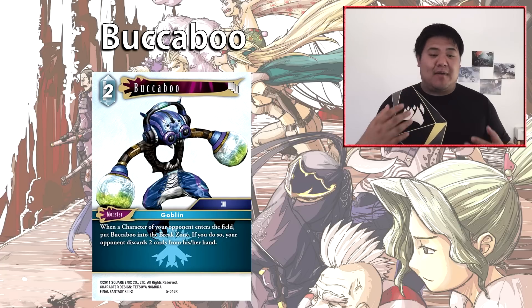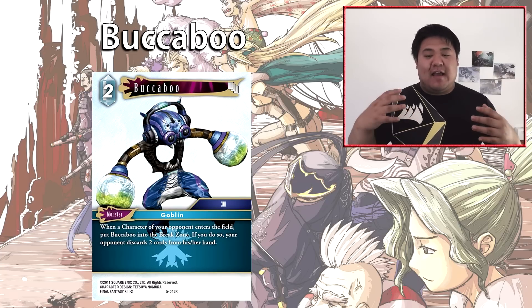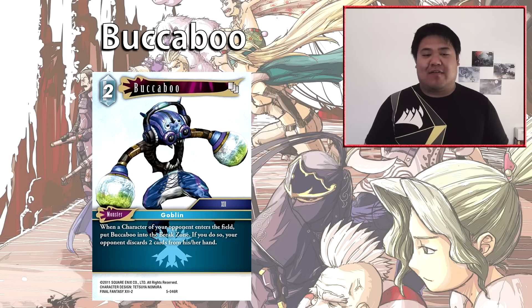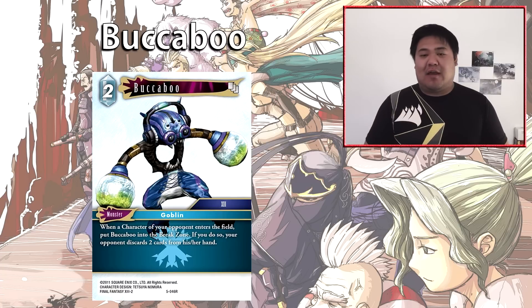Buckaboo is most effective in the early game — turns 1 and 2 — when your opponent is playing character cards and has cards in hand. From around turn 4 onwards it becomes weak because it's hard to guarantee your opponent discards two cards. It works very well in ice decks that want to reduce your opponent's hand to zero, as there are ice cards that synergize with opponents having zero cards. Buckaboo forces opponents into low-hand situations, enabling further pressure. It won't be a 3-of, but probably a 2-of, played early and discarded if drawn late.